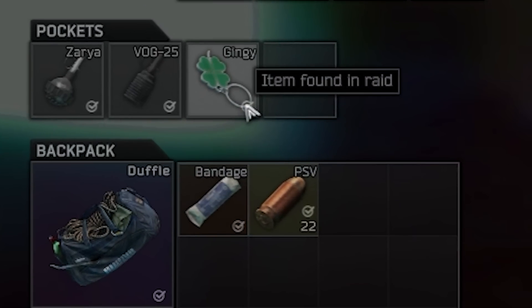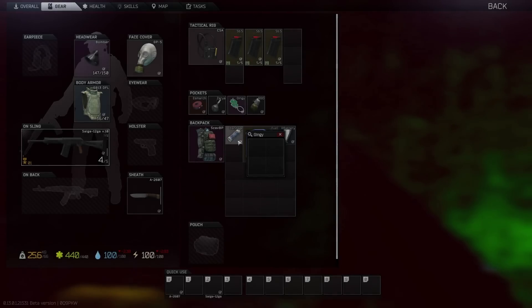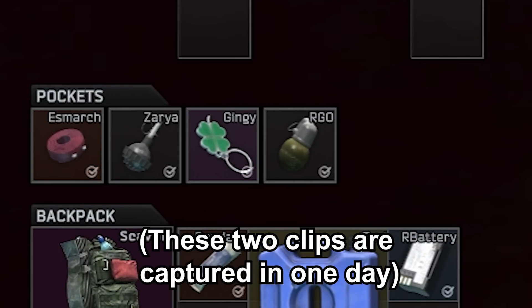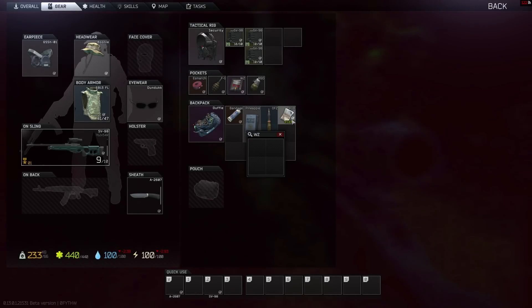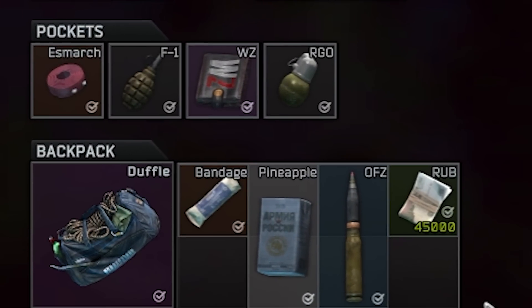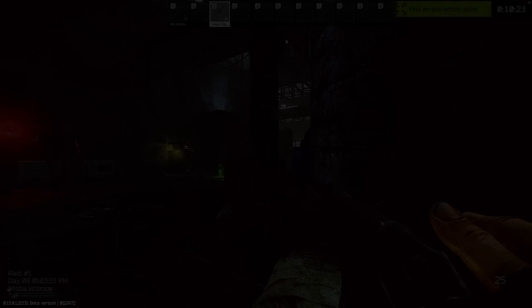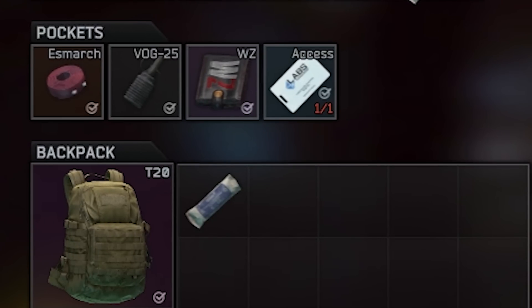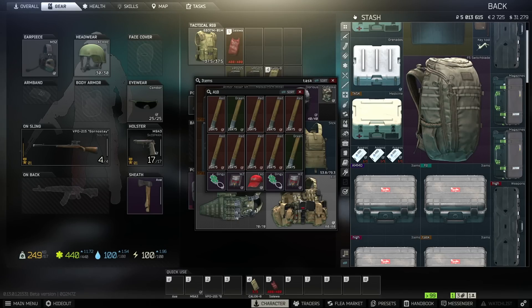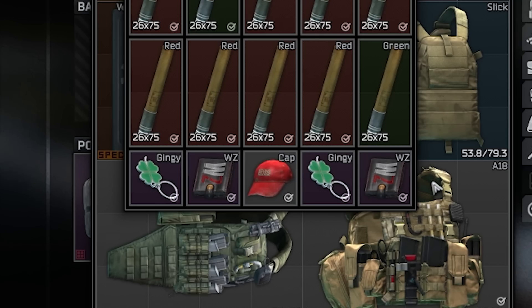It is becoming more favorable for you guys to play player scavs. As you can see, it's spawning cop items. I even got Willer Z's wallet and Jinji keychain, and as I was editing this video I spawned Willer Z's wallet again — so that's two Jinji keychains and two Willer Z wallets in one day.